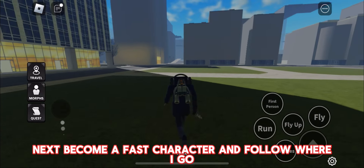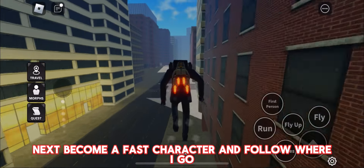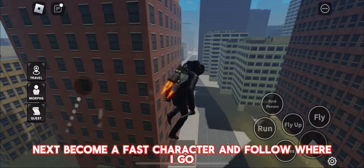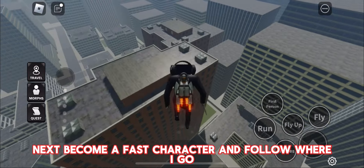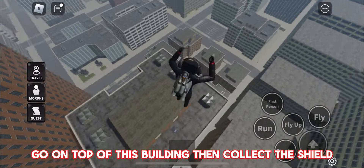Next, become a fast character and follow where I go. Go on top of this building then collect the shield.